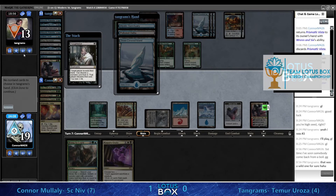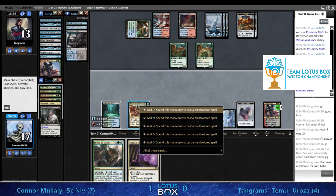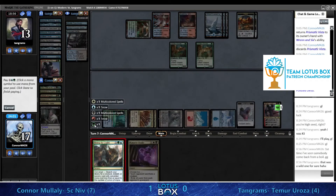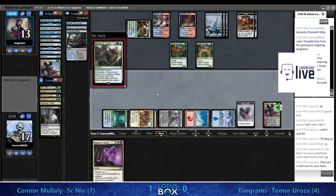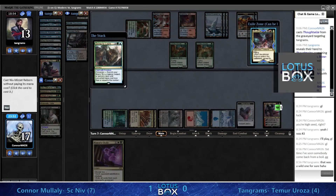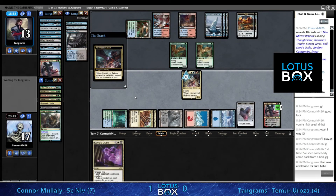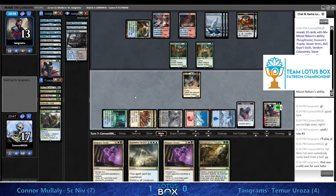Mystic Sanctuary in hand - how many Mystic Sanctuaries are in Tangrams's list? I think there's just two. This Bring to Light is going to close the door here completely. Maybe the emblem did that on its own. Could it get a Boil? It's not going to get a Boil - honestly, there are two Geese so Tangrams isn't casting anything with these lands anyway.